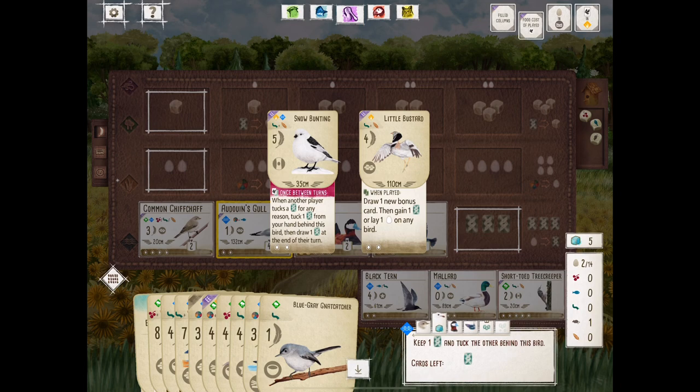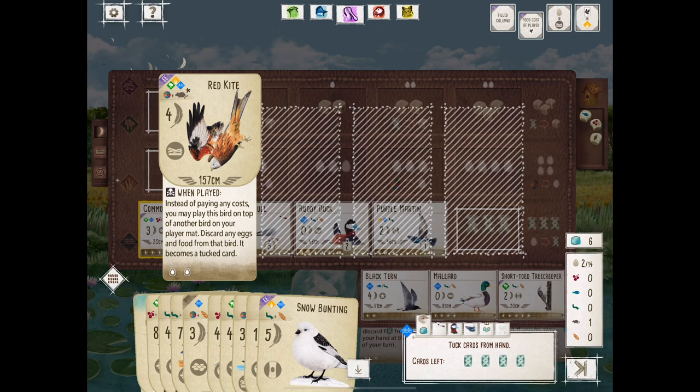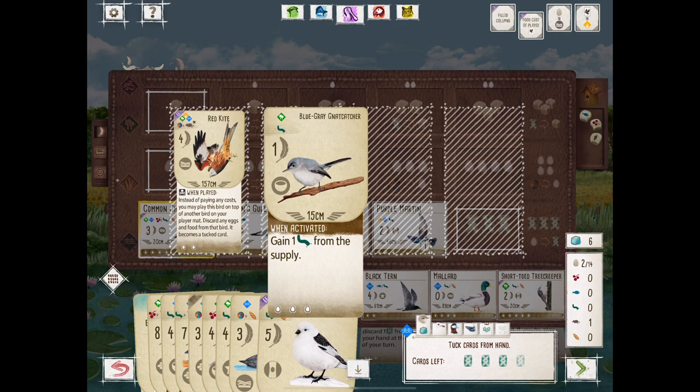This Snow Bunting card is really good. Any time a player tucks a card for any reason, you get to tuck a card as a pink power. Plus we have Bird Counter — it was pretty much a no-brainer to grab the Snow Bunting. We're hopeful to score some extra points there.